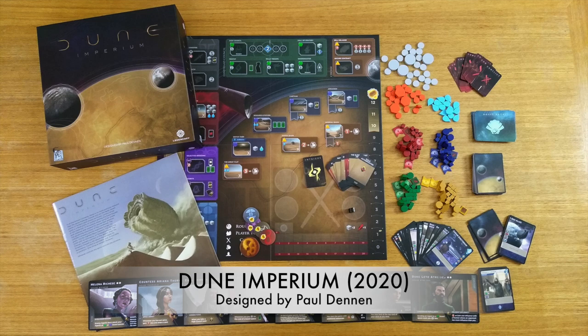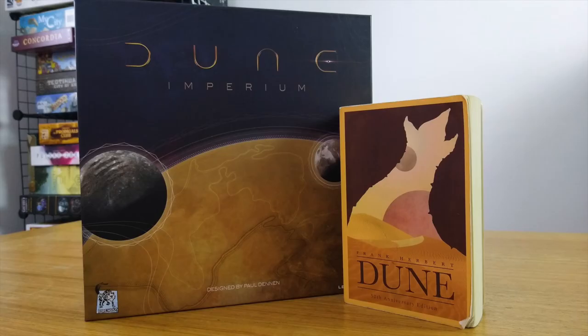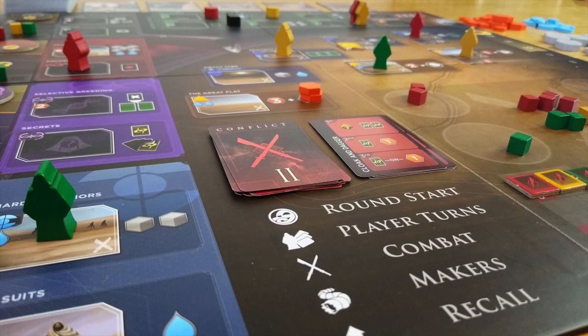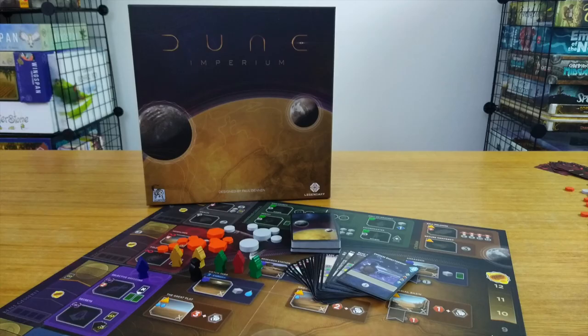The newest Dune board game is designed by Paul Denon, and is based on a movie that will hopefully be coming out one day, and a book that one of us has finished and the other has been halfway through for a very long time. Dune shares a bit of DNA with Denon's popular Clank series, but uses deck building with worker placement and a combat slash bidding system in a combination that, while it may not be entirely new, does feel fresh and definitely feels like Dune.